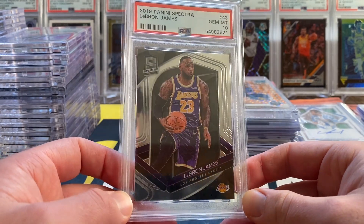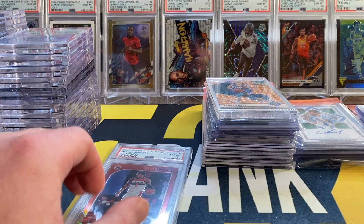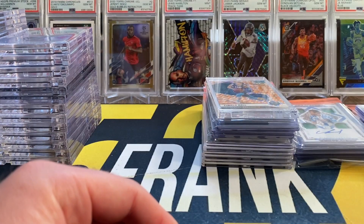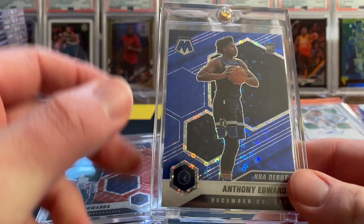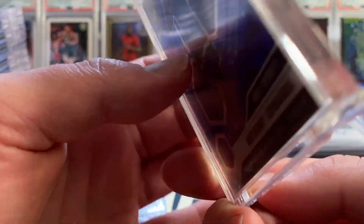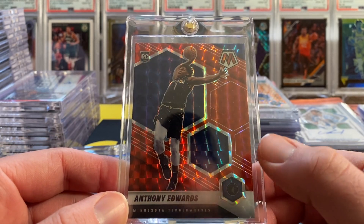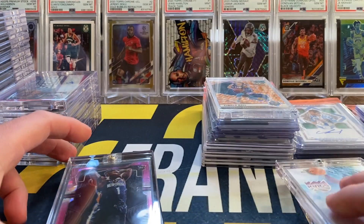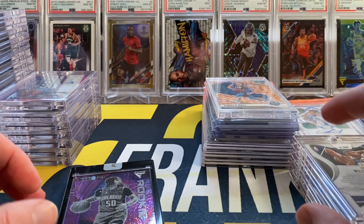We have a Giannis Prism Ruby Wave, and as you can see there's not a ton of graded cards in this one — it's mostly raw but the raw cards are really really nice. LeBron James Spectra PSA 10, a Zion Hometown Heroes PSA 10, and our last graded card is a Rui Hachimura NBA Hoops Premium Red — a pop one on the red — PSA 10. Now moving on to some really nice raw cards: the Anthony Edwards Mosaic Fast Break Blue numbered out of 85, and another Anthony Edwards Mosaic Red — the true rookie hobby red.